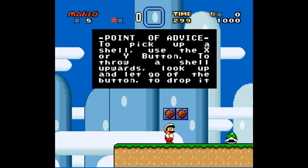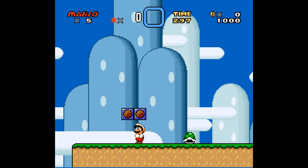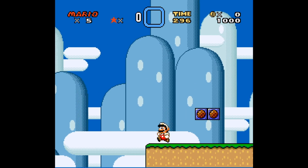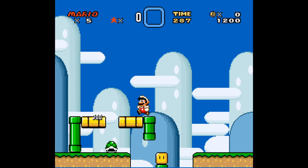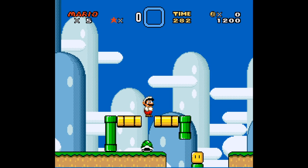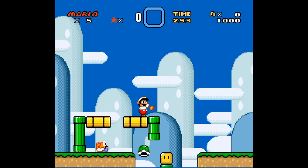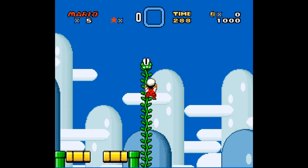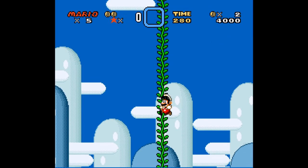We're in Yoshi's Island — point of advice: pick up a shell. This carries on from the previous note block. I have a question: can you have a message note block with extended text that continues across multiple blocks? Mario is walking on air. I can't say he's walking on water like Jesus — he's walking on air, which I don't even know what to call. It appears that by hitting the coin block we've unleashed a climbing vine.